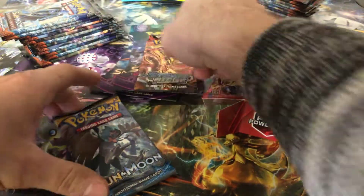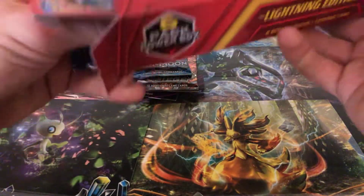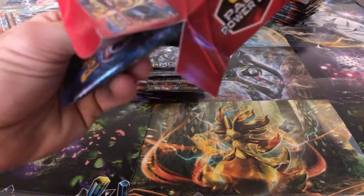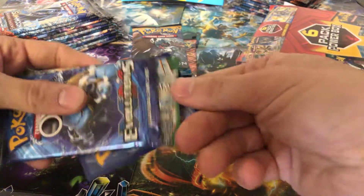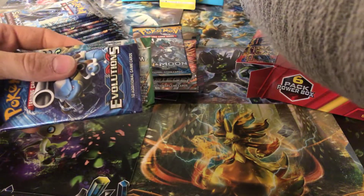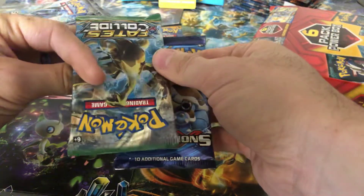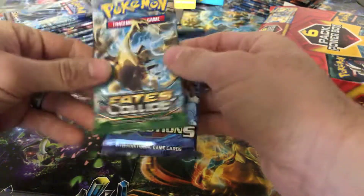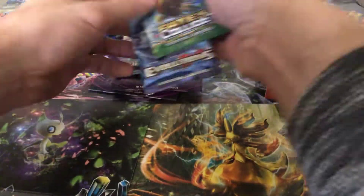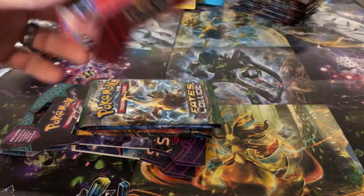Steam Siege as well. Sun and Moon Base Pack. So that is four — should be two more, and the promo card. Ashes Pikachu. Set him way over there. We got Evolutions and Fates Collide — my favorite. Alright, so there's that. Nothing left in the box.